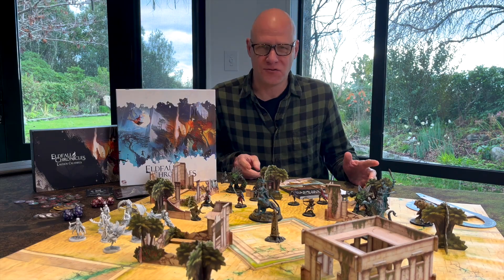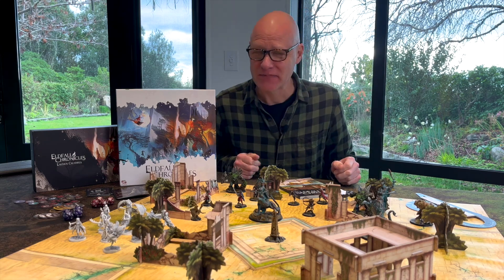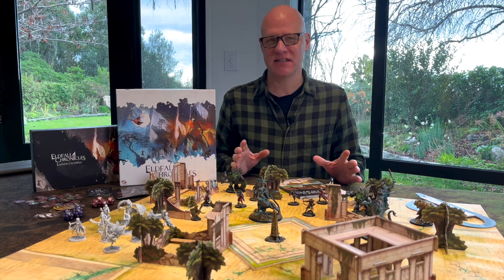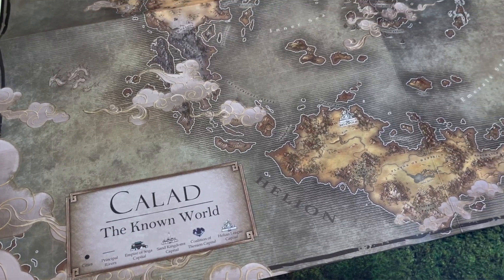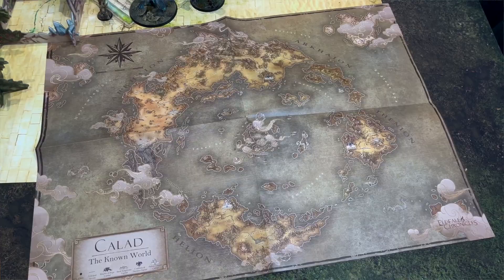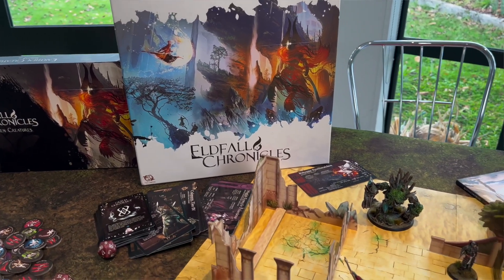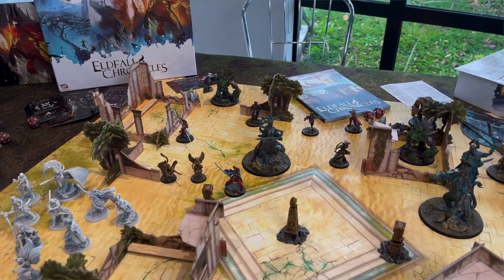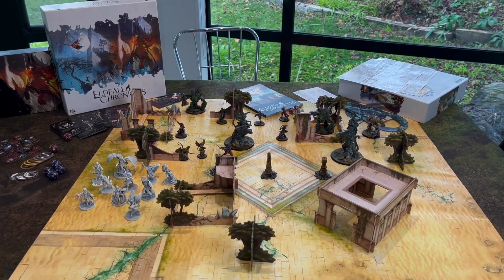So what is Elfall Chronicles all about? The company, which is called Free Company, has made this game and it is set in the world of Kalad. This is divided into various realms controlled by the factions you can play: the Coalition of Thenion, the Sand Kingdoms, the Helion League, and the Empire of Soga. Each of those has different play styles and different styles of models.